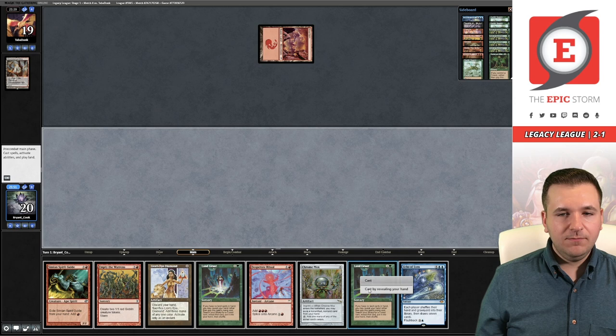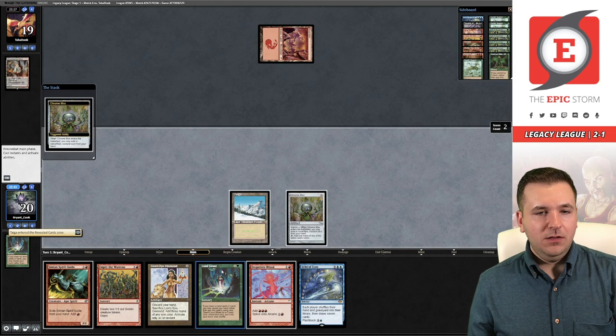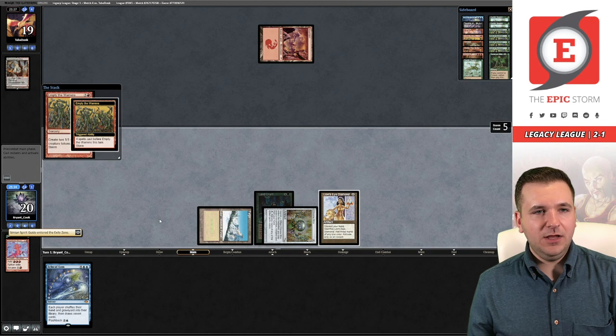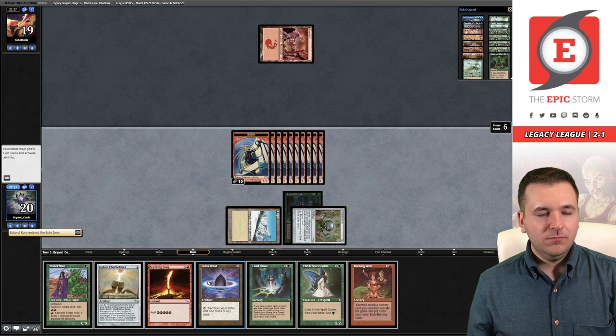What is this Rift Bolt for? Let's go get Taiga. Now we can imprint this Land Grant. Desperate Ritual — Empty for 10 Goblins and then Echo.